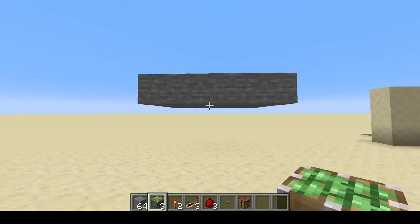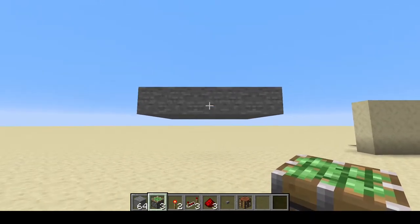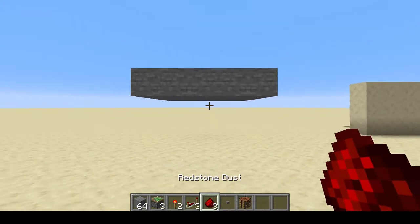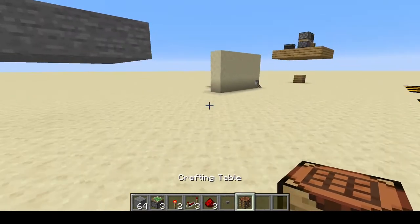To build this next little contraption here, we're going to need three sticky pistons, two redstone torches, three repeaters, three redstone dust, one button, and of course the crafting table.